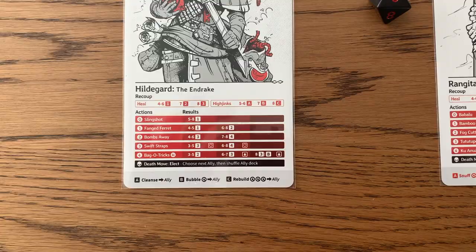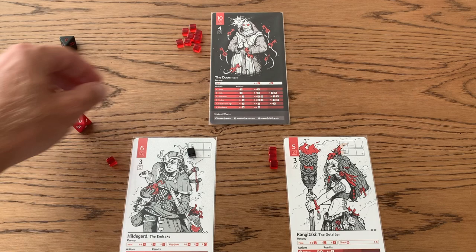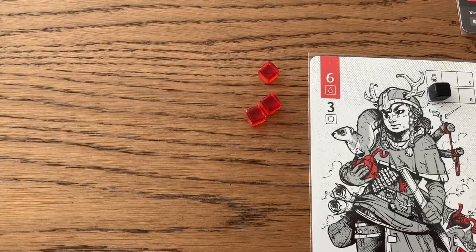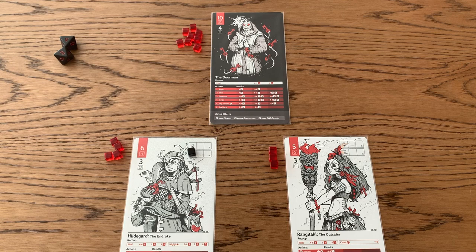Now I rolled a seven. So normally when we do our recoup, you would get two hit points back when you roll a seven. So I'm going to go ahead and give myself these two hit points back. But then, because we are resting, we always get an additional one hit point. Now if I had rolled a one, I wouldn't have gotten anything — it would have just been a wash.